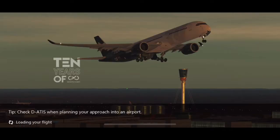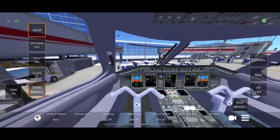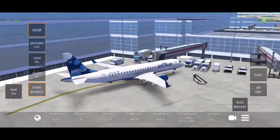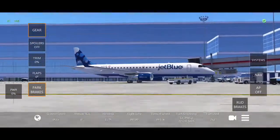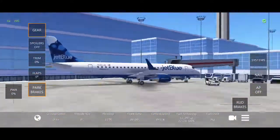Hello everybody and welcome back to another video. Today we're trying the Infinite Flight test beta. Wow, look at that. Oh my goodness, the cockpit looks different. Wow, look at the terminal. Look at the ground crew. That is insane. Look at this little guy. This is insane.